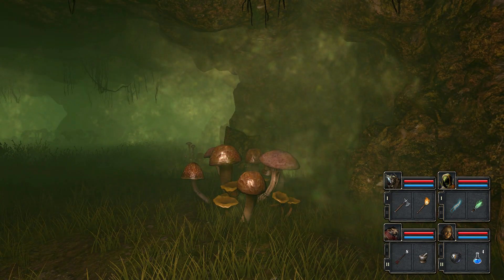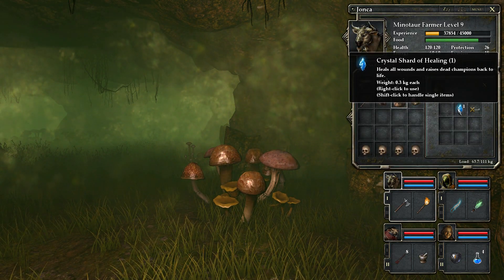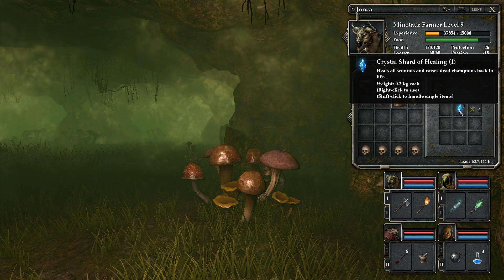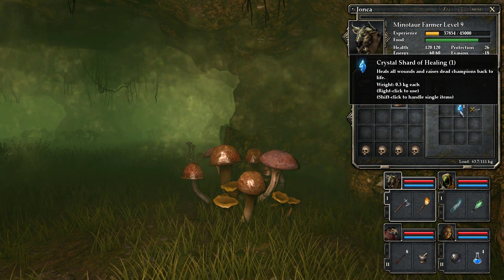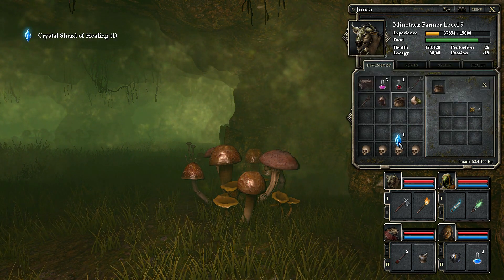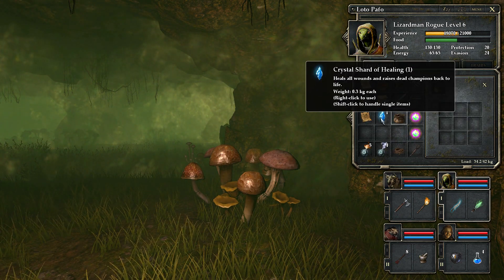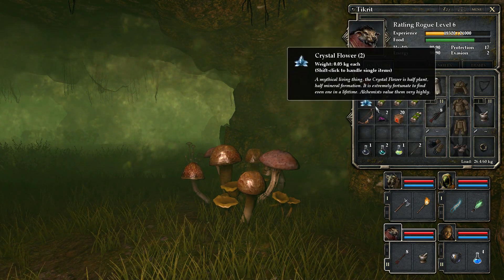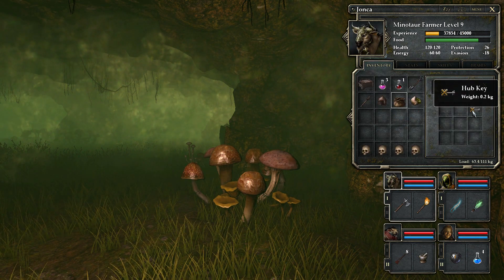Here's a bag and inside the bag we've got three bombs which Loto Paffo can hold, and a crystal shard of healing. This is a new type of item - it heals all wounds and raises dead champions back to life. We can right click to use it of course, but we don't want to do that yet. This is basically like one of our save crystals in our hands. That's going to be held by Loto Paffo because it's quite lightweight. It's like we chipped off a bit of the save crystal.